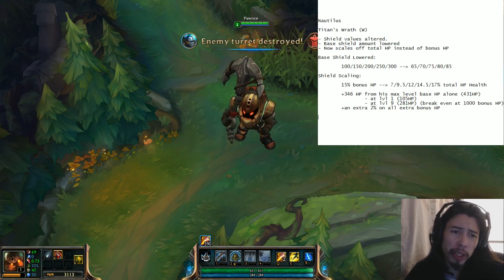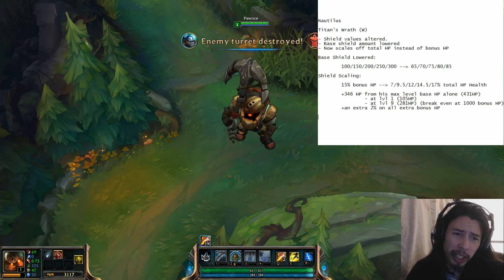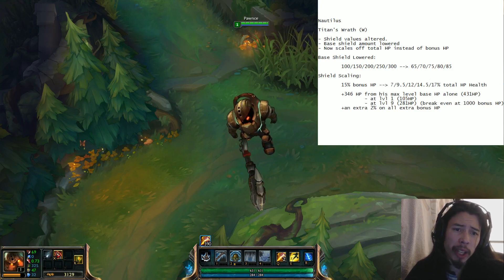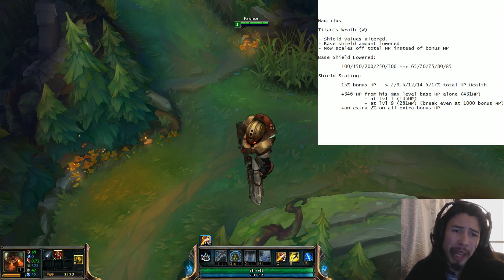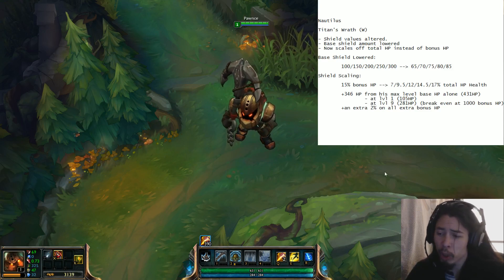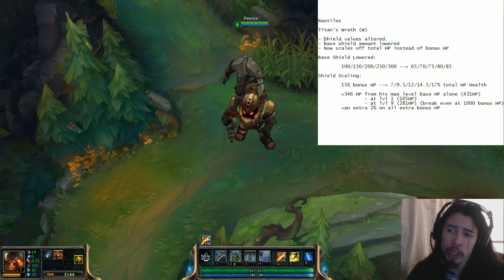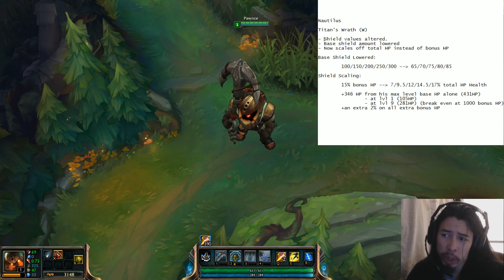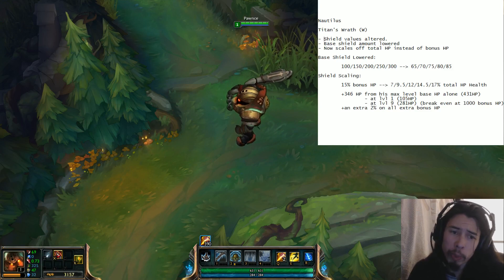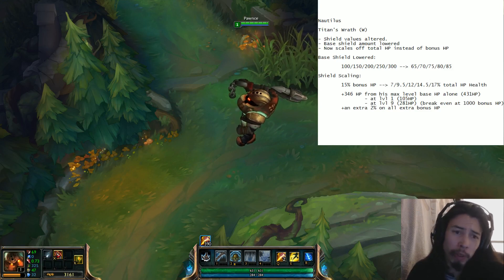Now a bunch of things have happened to it, and it doesn't really explain much if you just look at what they've done. So I've done the math for you. More or less what's happening is they've lowered the base value on the shield, but now it's going to scale off of Nautilus' total HP, as opposed to just his bonus HP. Total HP factors in his base HP and any bonus HP from items, whereas bonus HP is just HP from items.